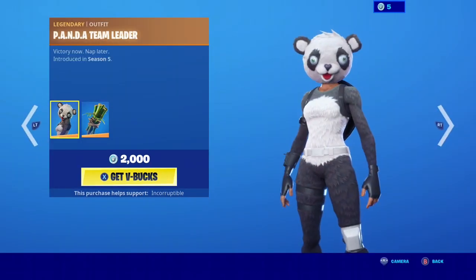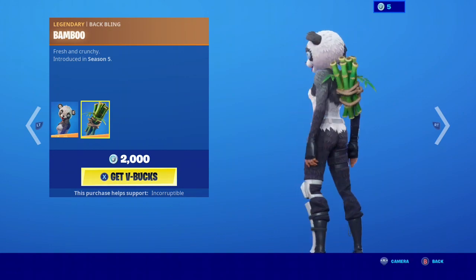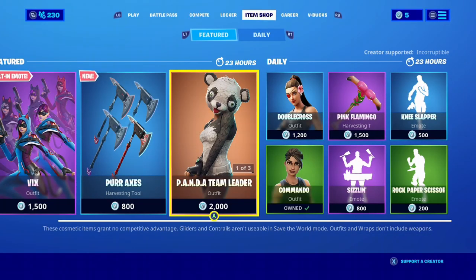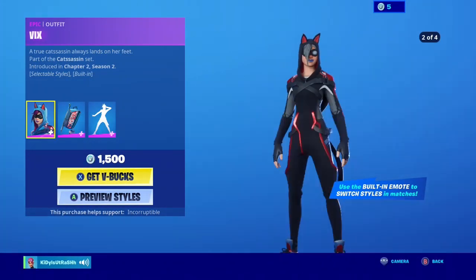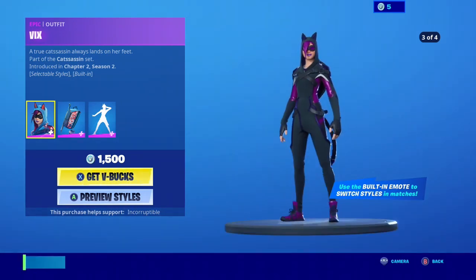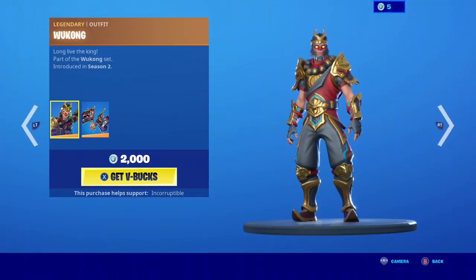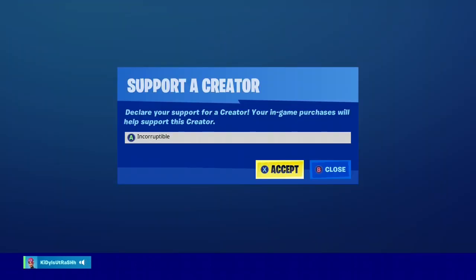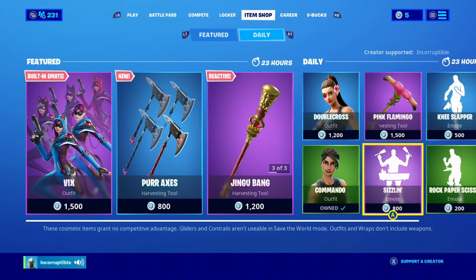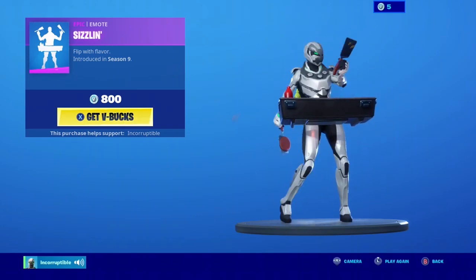We have the Panda Team Leader — haven't seen this one in a while, but I don't like it that much. I'd rather have Cuddle Team Leader just because of its back bling. But really let me know what you think about the Vix skin — I think it is amazing, especially with that in-game emote that lets you change styles. Wukong is also in the shop today. Thank you guys so much, don't forget to use my code incorruptible in the Fortnite item shop. Hope you guys have a wonderful day — see you in the next video!